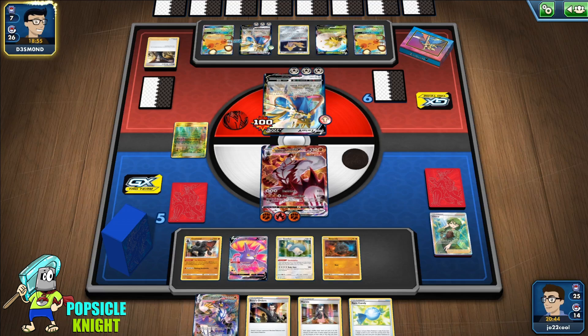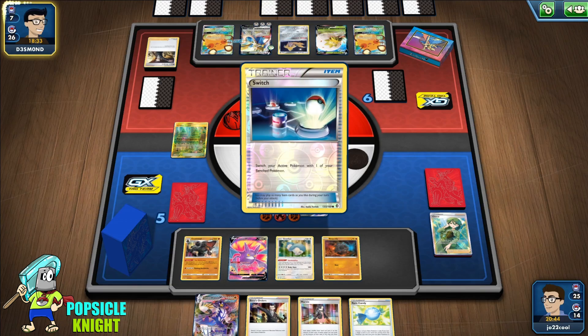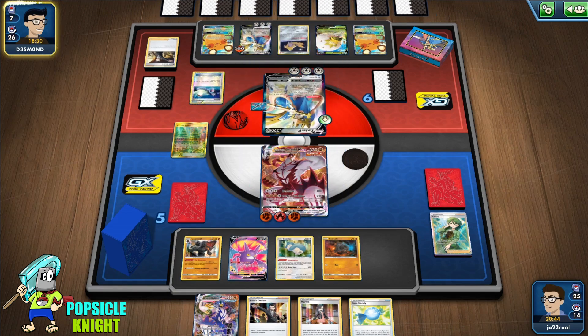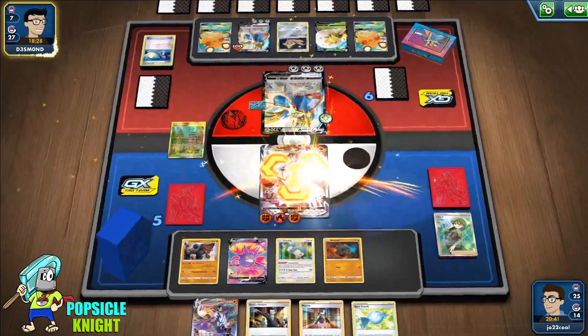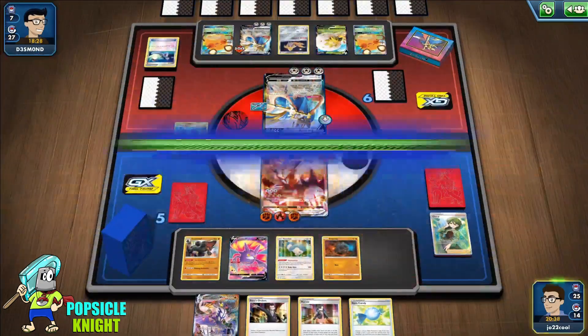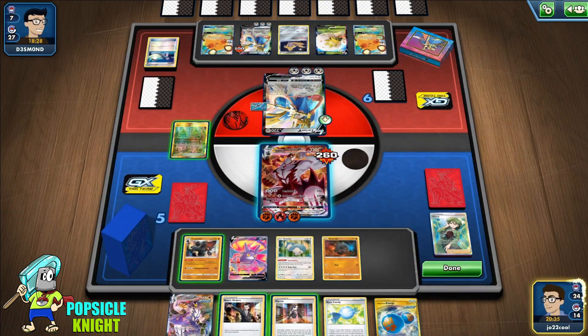With this chip damage on Zacian V, we'll need to set up another Urshifu attacker. We should be able to knock out this Zacian V — even with the Rapid Strike hitting for 420 after weakness we should be fine. They're gonna hit for 230, we're gonna survive, we can knock it out, and then once they knock us out we can give up three prizes — which is fine.